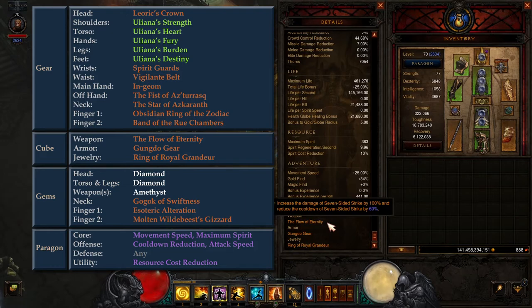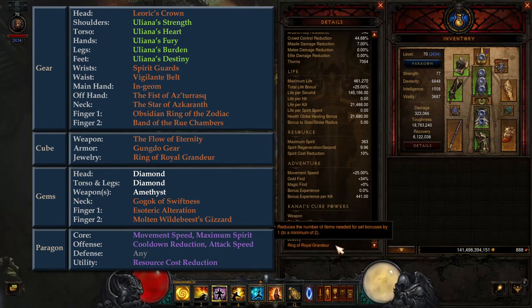For Kanai's Cube, in the Weapon Slot, we have the Flow of Eternity, which provides buffs to Seven-Sided Strike. In the Armor Slot, we take Gungdo Gear, which provides buffs to Exploding Palm. And in the Jewelry Slot, we have Ring of Royal Grandeur, which allows us to gain the 6-piece set bonus while only having 5 of the 6 set pieces equipped.